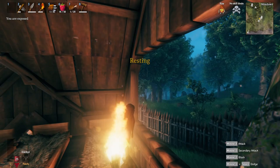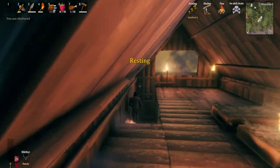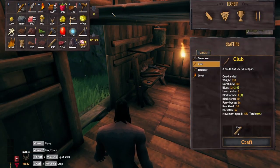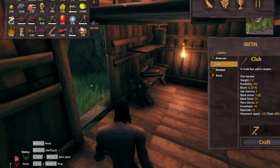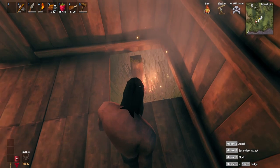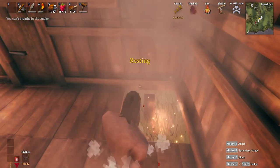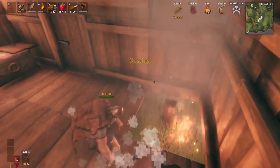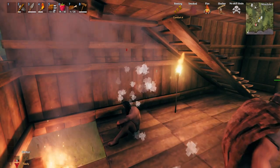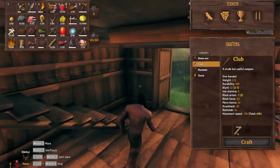Check this bedroom out! This is incredible - we got nice windows here, we can see enemies coming. We got these awesome torches. Should we go to sleep? We can't, it's day. We should get rested by the fire first.